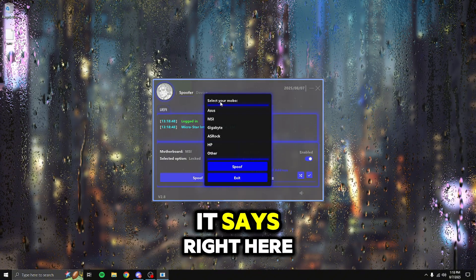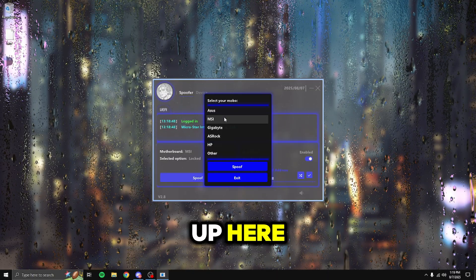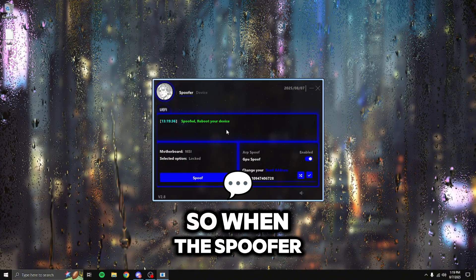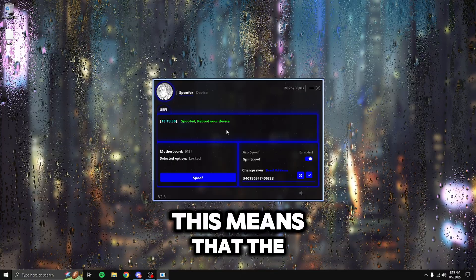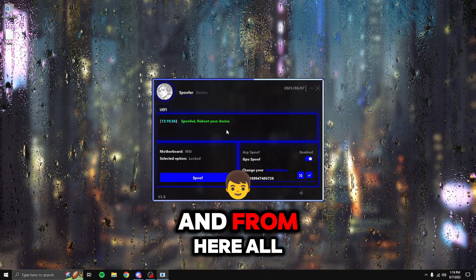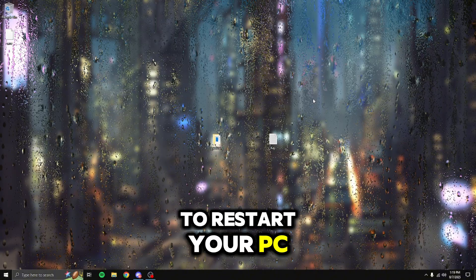Once confirmed, go ahead and press spoof. Select your motherboard as it says right here — I have MSI so I'm selecting that. If you have a different motherboard, select whichever option shows up. Then press spoof. When the loader says the message that says spoofed, this means the hardware spoof has finished. Close out the loader and restart your PC to apply the changes.